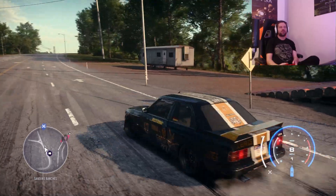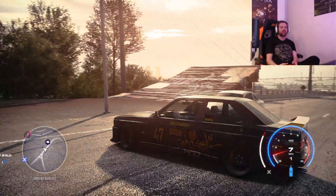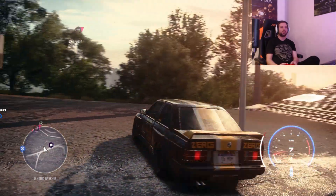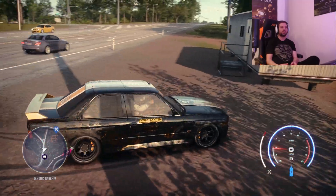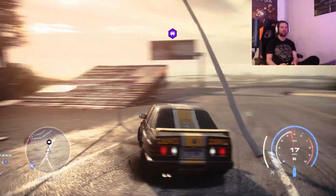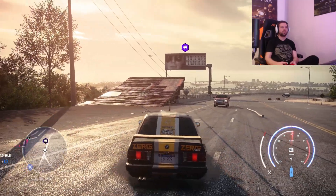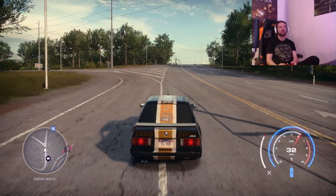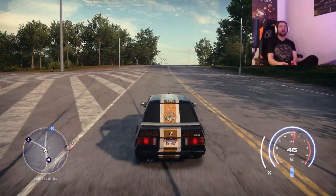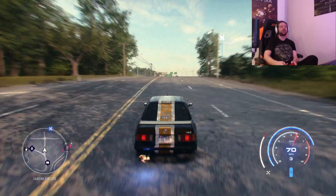Welcome to the video guys. Today we're doing a jump in Need for Speed Heat. I've got the M3 here — this is the one we're gonna use. Can't really mark it on the map, but it's gonna be a jump over the city, right over the highway. I'm just gonna go up, take some speed, go down and see how far we can get. I'll probably do the jump when the car is fully suited up, basically.